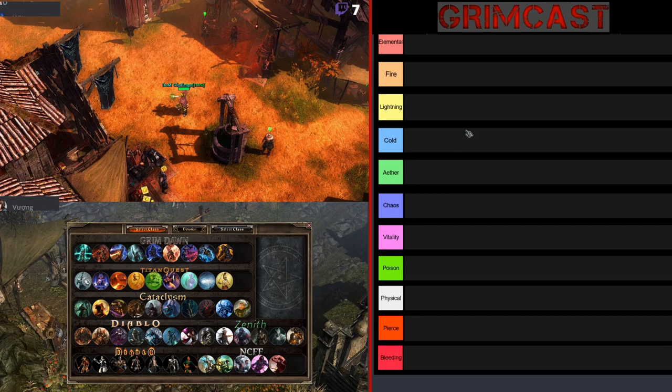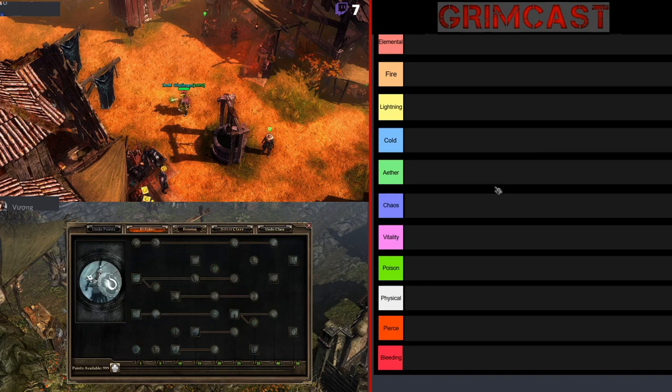We've got at least one item set at level 94 for each of the classes that'll focus on a specific skill set. For example, for the nature character I'm playing currently, we have a set dedicated for Call of the Wild. So we can look forward to having at least one of those for each of the masteries here in Titan Quest.